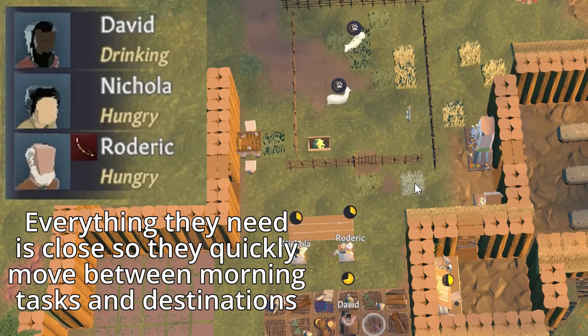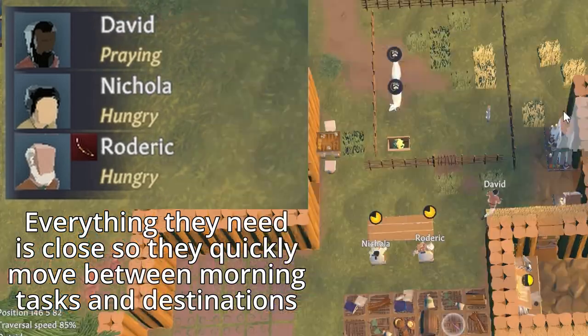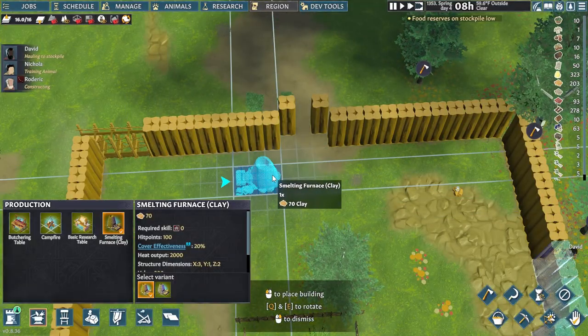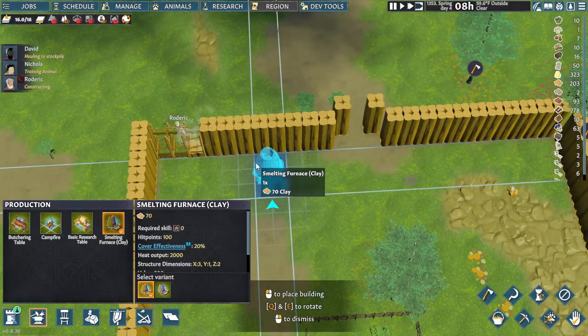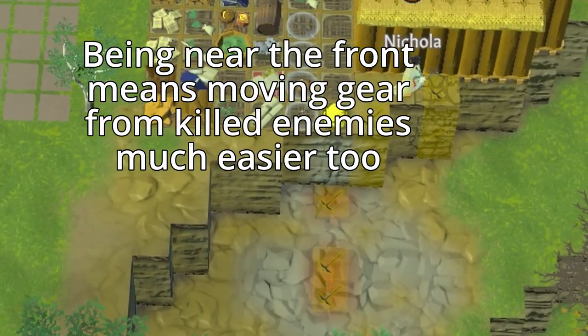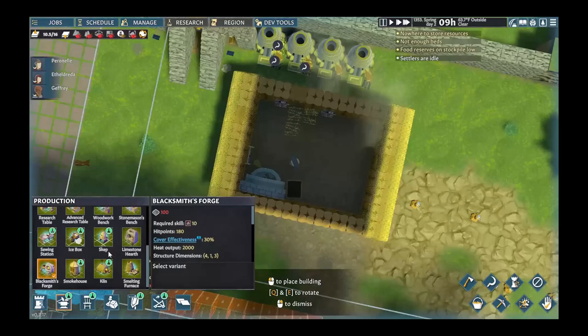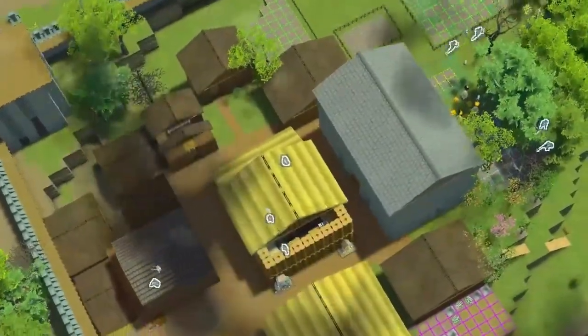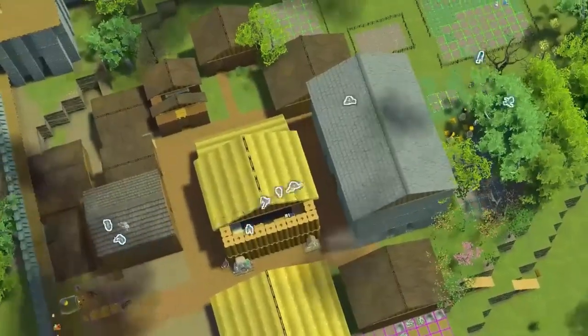Keep production circles close. Put your crop fields near a small cellar in the kitchen, which should be near a table in the bedrooms themselves. Smelters should be kept close to an iron vein if there is one, or if there is not, keep it close to your entrance. Keep any blacksmithing workshops nearby to that. This is going to minimize how much time they spend running between tasks and hauling, which are the two biggest time killers that you can minimize.